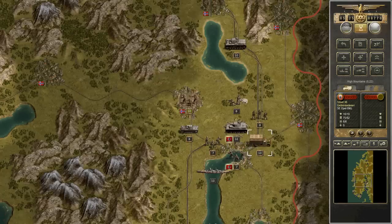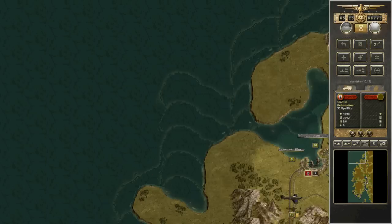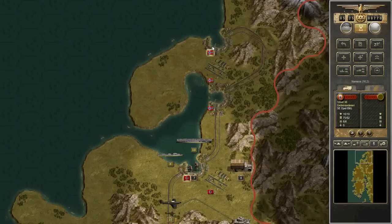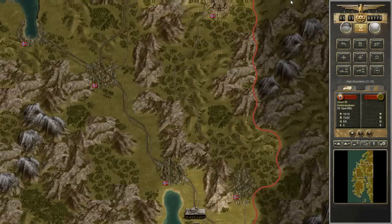Oslo has fallen. The objective cities of Oslo, Kristiansand, Stavanger, Bergen, and Trondheim have all fallen — I'm probably pronouncing these terribly. The only objective I need to take now is Namsos. But it's extremely remote. You'll see this little line along the side — this is actually the Swedish-Norwegian border, and you cannot cross into Sweden. So your avenue of approach is very narrow into the last objective, which is going to be a little bit difficult.